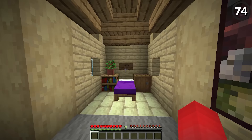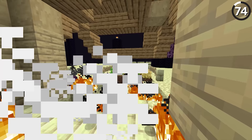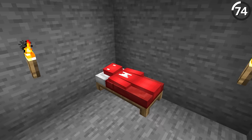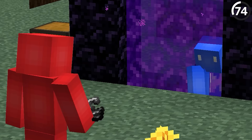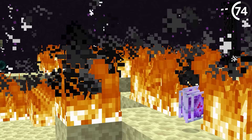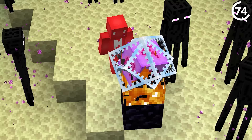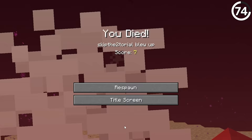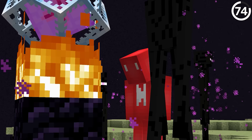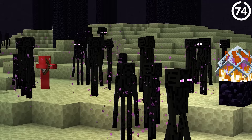Anyone who's had the misfortune of stepping too close to a bed in the nether knows that these suckers can pack quite the punch. While that can be useful to kill dragons in the end, it's not as applicable for getting rid of your friends in the overworld. So if you're having trouble getting your enemies through the portal, there is still another avenue. Using an end crystal or respawn anchor in the overworld gives you an equal amount of force, and on hard mode, that's gonna be a lot of damage. Getting one of these set up isn't nearly as easy or cheap as a bed, but late game, it might just be your perfect crime.